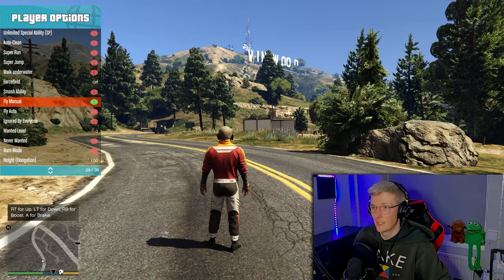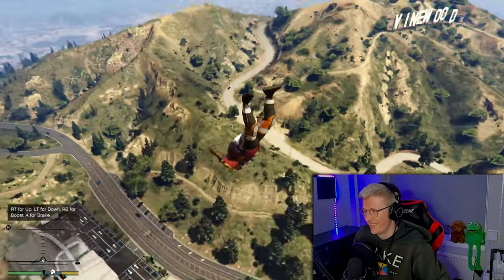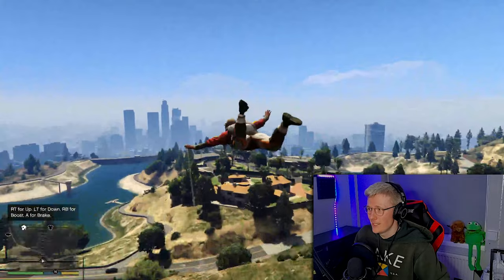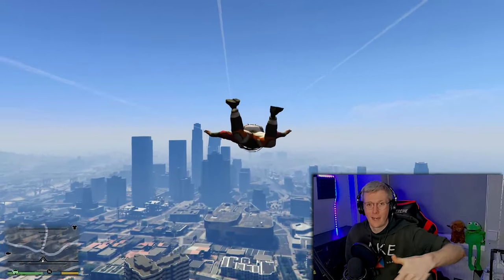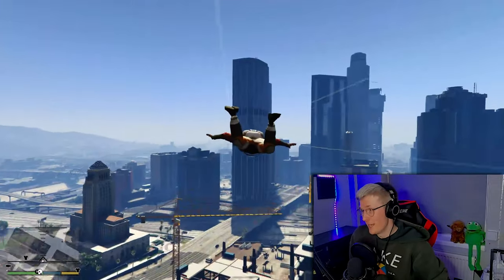Okay, fly manual — this is the one. Watch this now, oh my god, you ready for this? Three, two, one — and then you can actually fly, just like this as well. Why you would ever need to do this I mean — to get places, I guess. But you can teleport as well, you can just literally set a custom marker and then teleport there if you really wanted to.